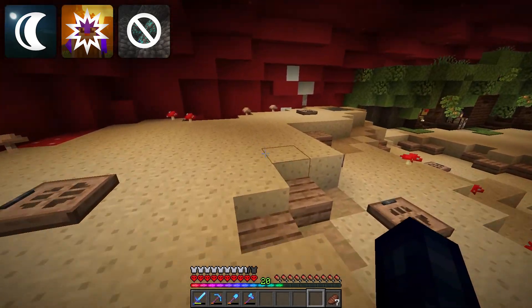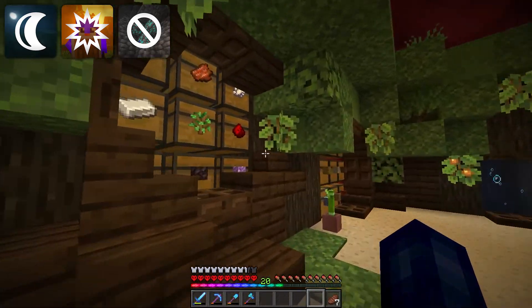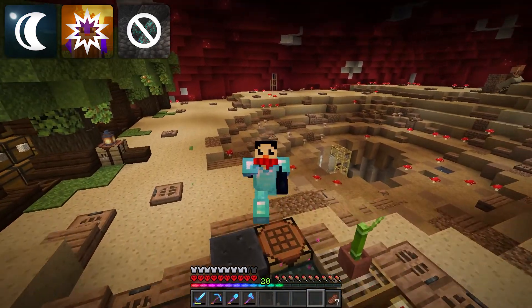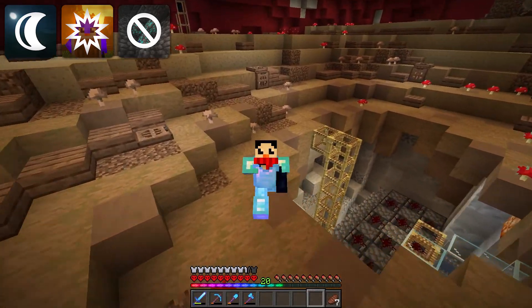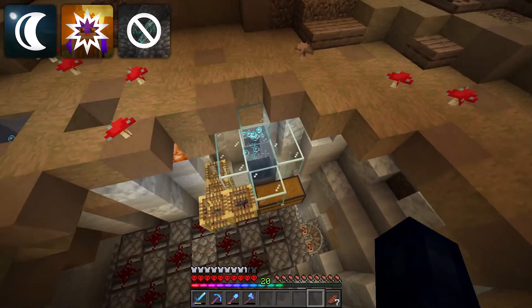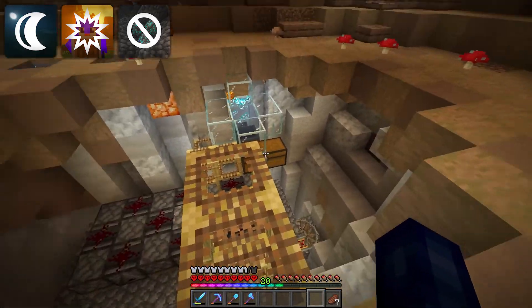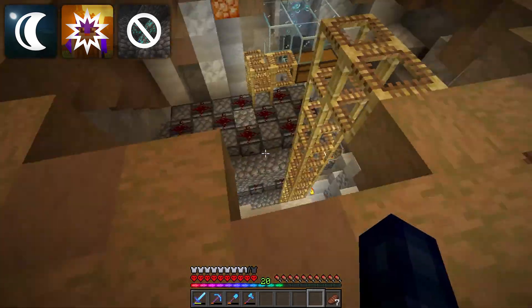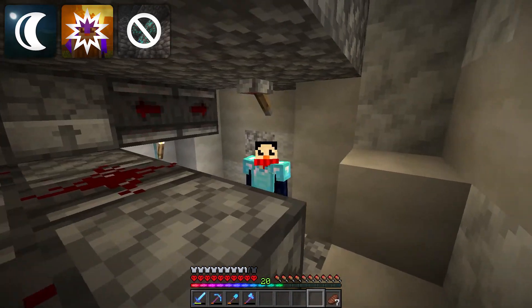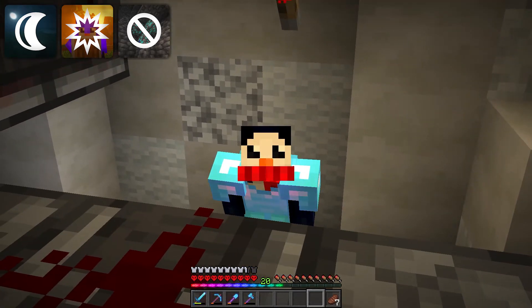I'm going to be recording each one of the trades that I do on camera, just for a little bit of legitimacy. And of course, if you're going to have villagers you need a good source of emeralds. We're running very low, so I took a little bit of time to throw together a very basic melon and pumpkin farm down here. I know it's a little unconventional — throwing a melon and pumpkin farm right in the middle of our base, in the weird stem area.